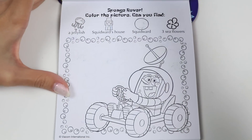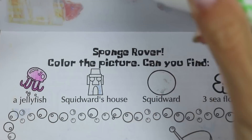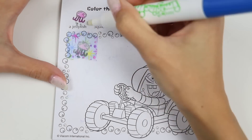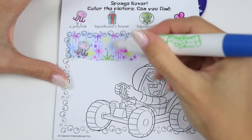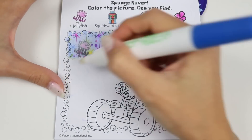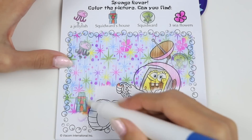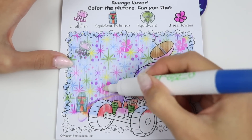On to the next page. This says: Sponge Rover — color the picture. Can you find a jellyfish, Squidward's house, Squidward, and three sea flowers? JJ, shout it out when you see something. JJ: There's a jellyfish! Helper: Very good. JJ: And a flower! Helper: You got one, but there's two more. JJ: There's another flower! Helper: Nice job. JJ: I see Squidward. Helper: Me too. JJ: There's his house. Helper: Good eye. And the last flower — you did it! Fantastic job.